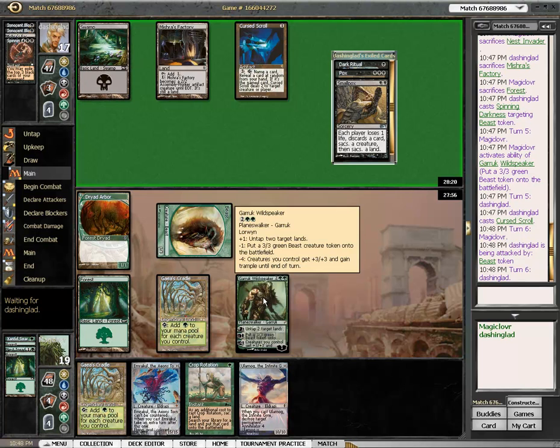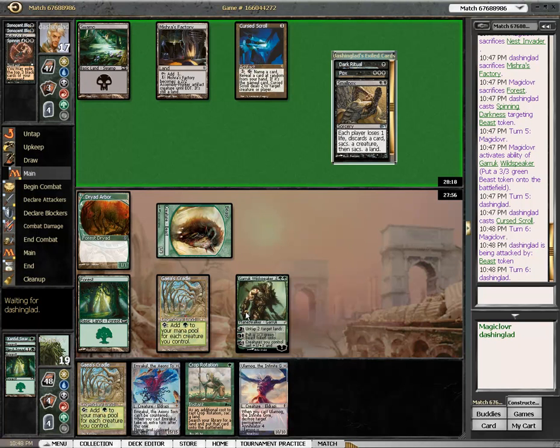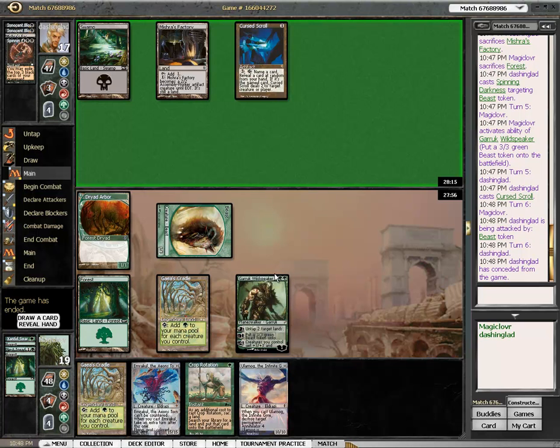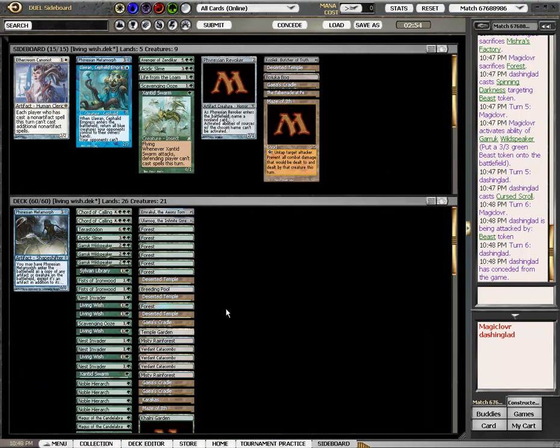Of course, I click right through my second main phase and forget to activate Garruk, which was pretty dumb. But I guess mana screwed as he was, he wasn't content holding off at 17 — not sure about that. Pretty quick scoop.